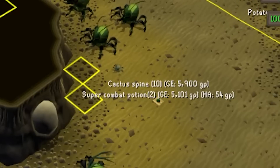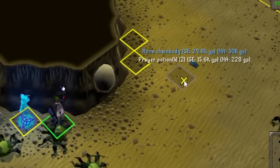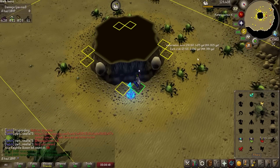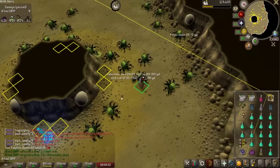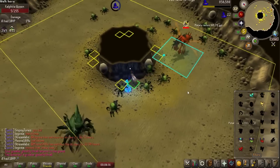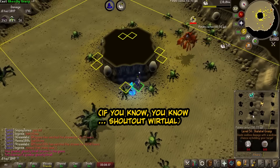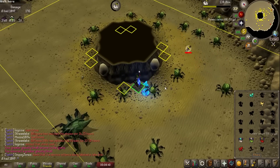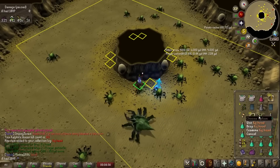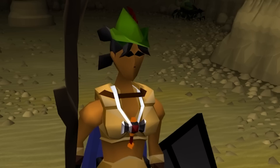The chat and I were hyping up pet drops each kill, but we kept getting things like super combat potions, rune chainbodies, dark crabs, and watermelon seeds — to the point I suggested starting a watermelon seed collection. But on a community helper's 63rd KQ kill, they got a drop that caused massive hype in chat. Turned out to be a KQ head. Yeah, I didn't get the pet. I'm a fraud, I'm sorry.